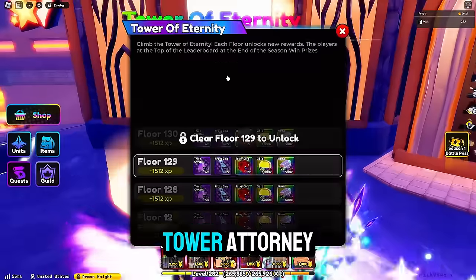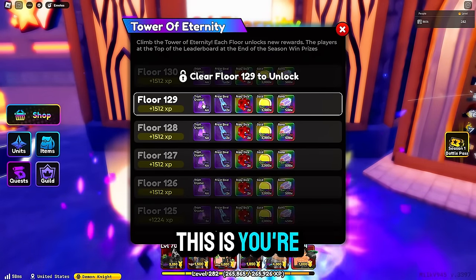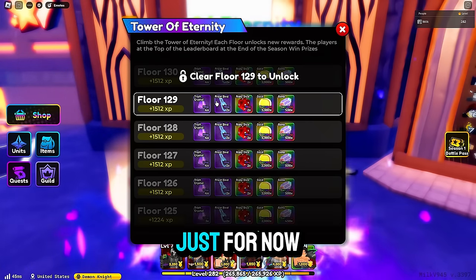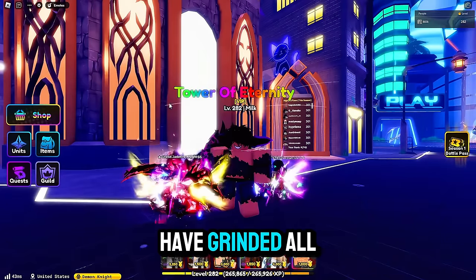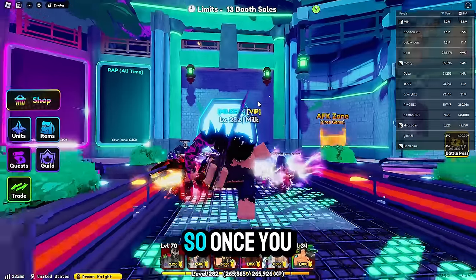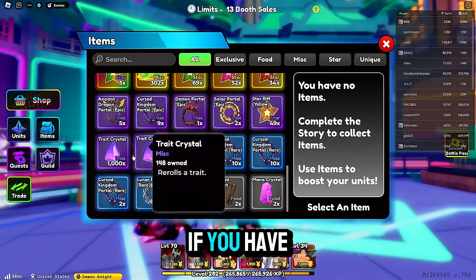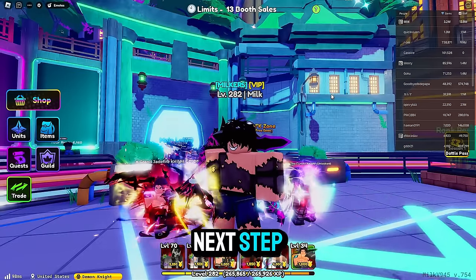Back on the topic of Tower of Eternity, what you're going to want to do is grind them trade crystals. The reason for this is you're going to save up for the end-game players, which I'm going to get into later on. You're going to save them for now until I tell you in the next part what we're going to do with them. Once you have grinded Tower of Eternity as far as you can possibly go, you are going to want to go to trading. Once you have joined trading, go into your inventory and see how many trade crystals you have. If you have a lot of them, I recommend saving them for the next step I will teach you.